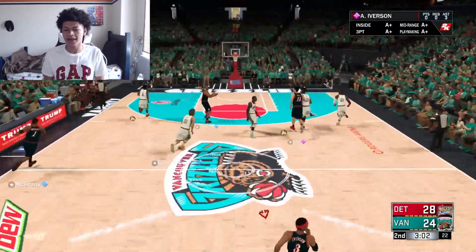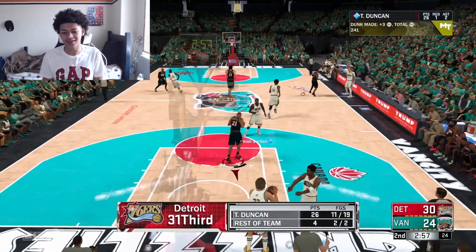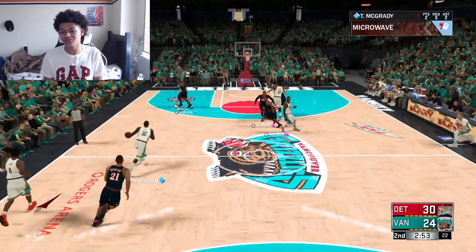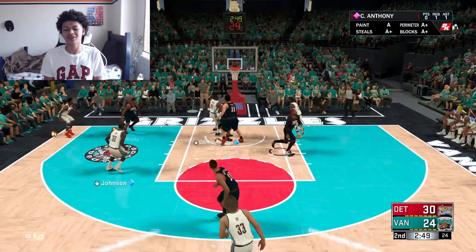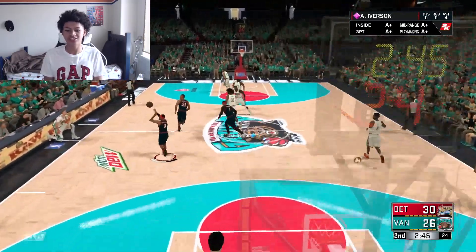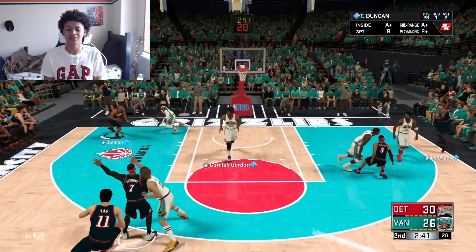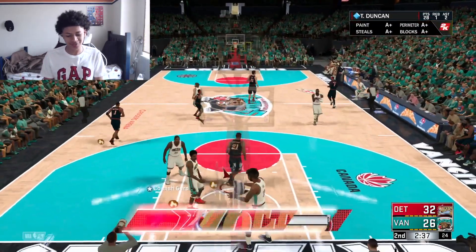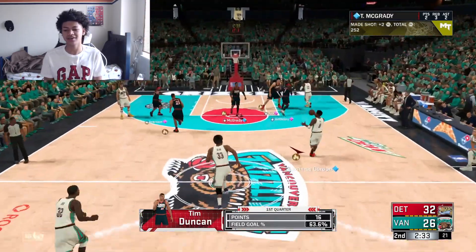He's leaving Tim Duncan wide open — yet another slam in the paint right there. Tim Duncan has 26 points and we're only midway through the second quarter, which is really good. Tim Duncan has an amazing start to this game. He's running in transition already off, going right on the right baseline. He switched LeBron on him — it doesn't matter though, because Tim Duncan is going to take LeBron strong and gets yet another slam dunk in the paint.